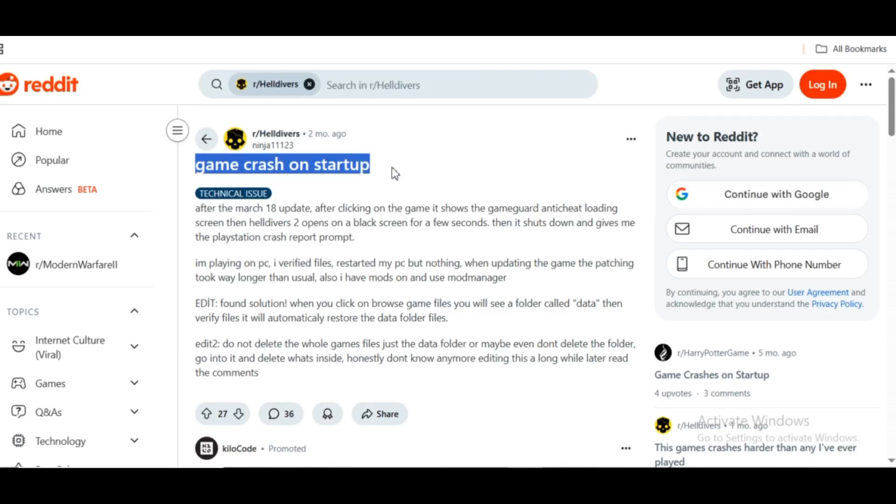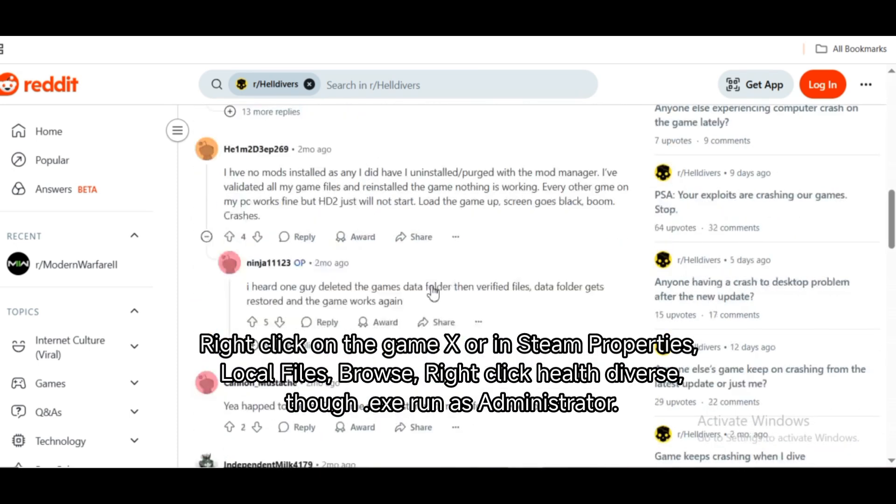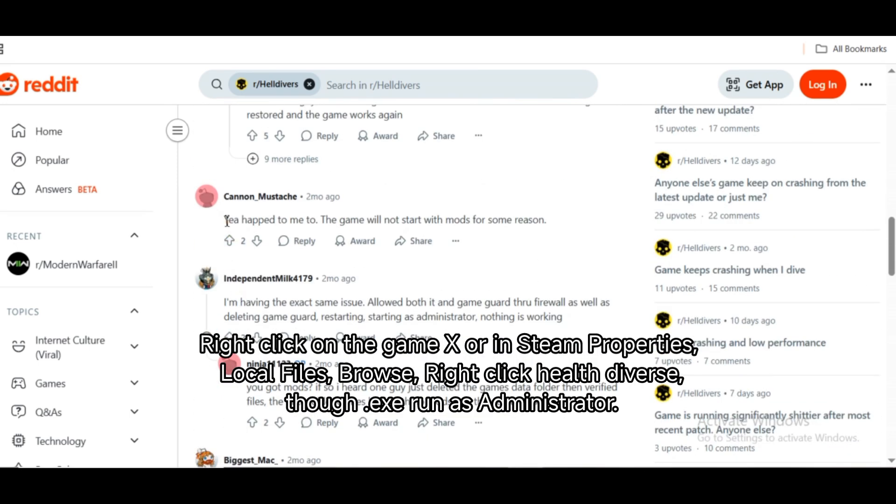Quick fixes first. Restart your PC — simple but often effective. Run as administrator: right-click on the game executable, or in Steam properties go to Local Files, browse, right-click Helldivers 2 .exe, and select Run as Administrator.